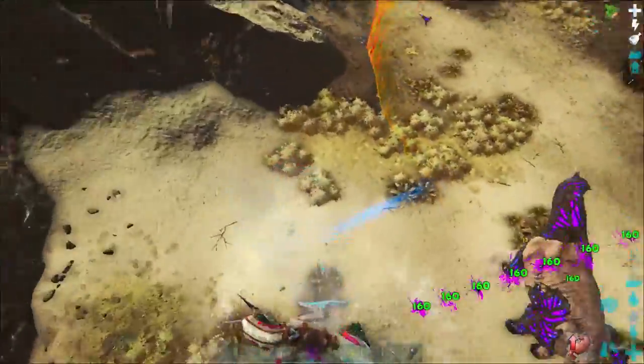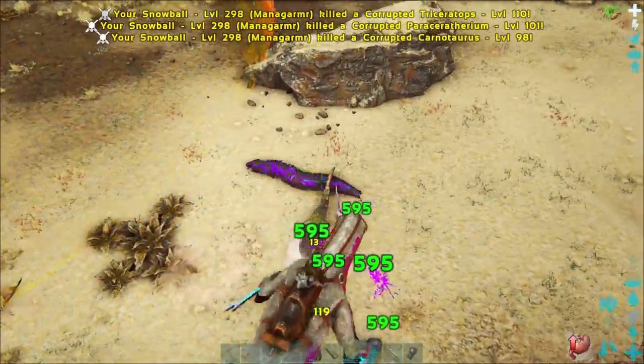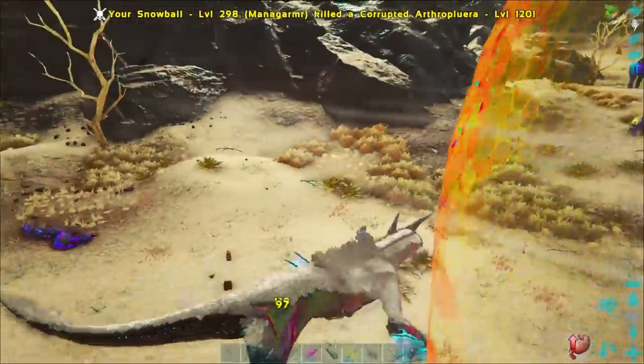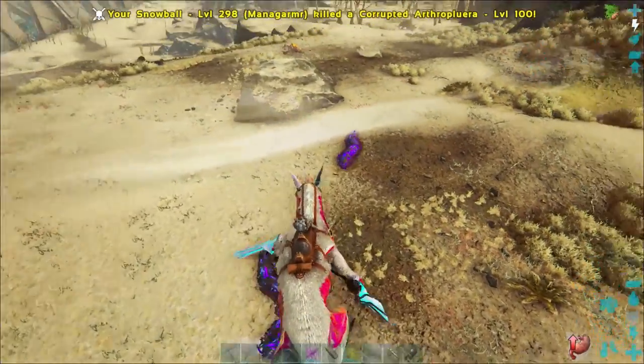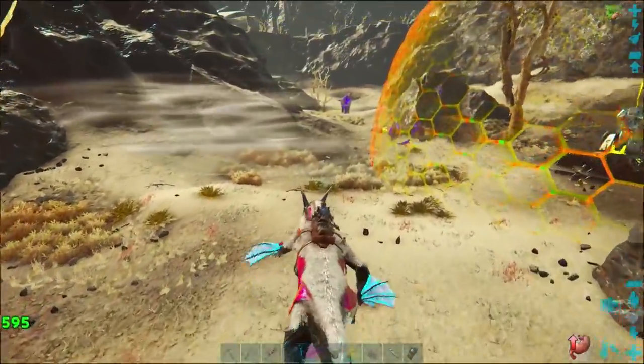The final method of farming Corrupt Hearts is defending orbital supply drops, particularly yellow and red ones. There you will find lots of Parasers, Rexes and Spinos that spawn in, and also Wyverns if you're doing red ones. Those will provide you with lots of Corrupt Hearts, and you also get the added advantage of getting the stuff out of the orbital supply drop as well.